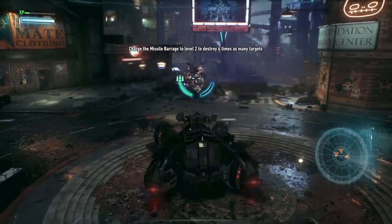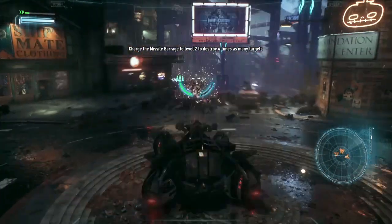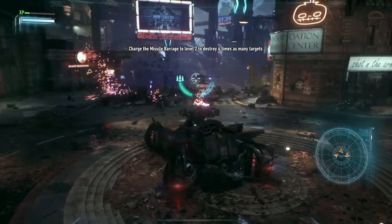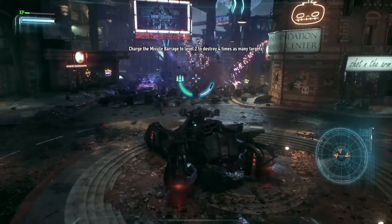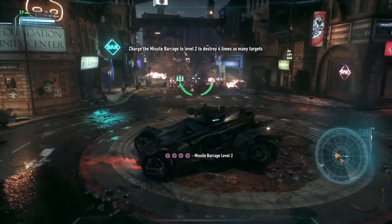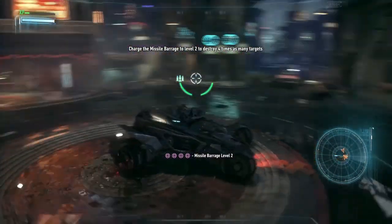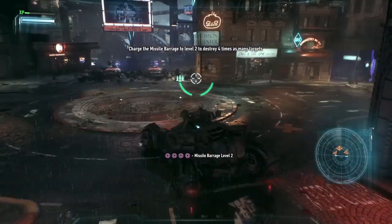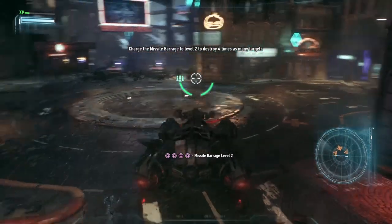Another tip I want to give you is to aim at the guns at the top of the tanks. When you aim at them and shoot, you only need to hit them once or twice. If you are aiming at the hull or the plating of the tanks, you need to hit them a little bit more, like three or four times. And it's way cooler to do it in one or two.